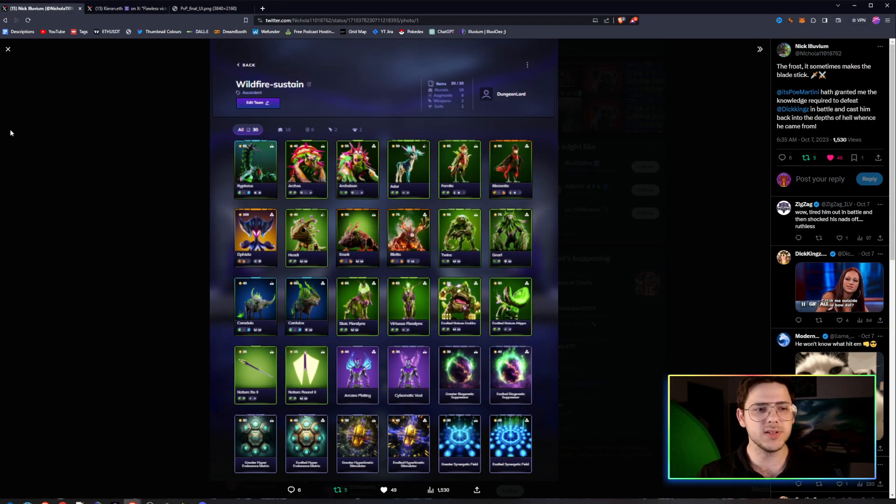Firstly, when you go to build a deck, you will be building a deck on the Illuvium website. Eventually this will be coming into the client, inside the game, but to start off with it's going to be on the website. You can choose your Illuvials from the deck, add them in, and the details for how the deck will be built are actually quite simple.